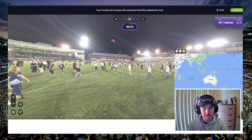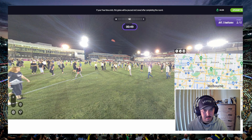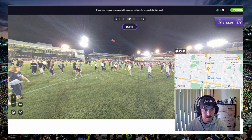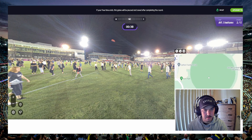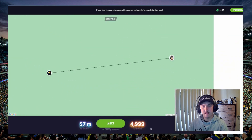This is Arden Park. So this is in Carlton/North — there's Arden Park, Princess Park, Arden Park, there we go. We're probably towards the right side, I'd say about here. Okay, 57 meters — 4,999, very close. Very good.